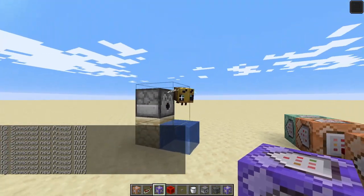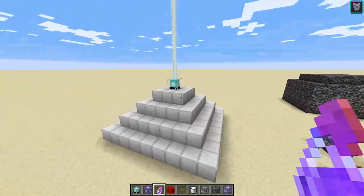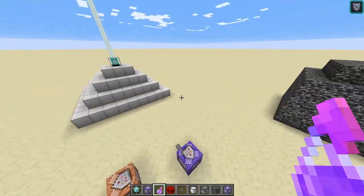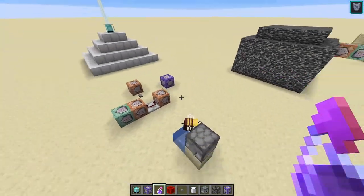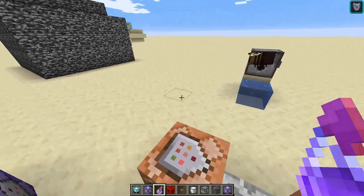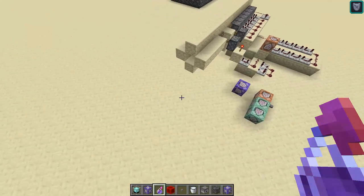I did mess around with beacons and whatnot too, seeing if anything would work to get up to resistance 5, but nope. Sadly, you do have to use command blocks for that. So it was on to the next part: making the actual cannon itself.